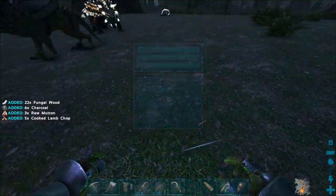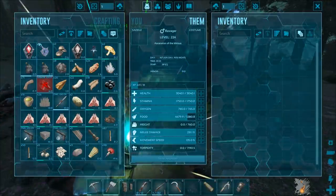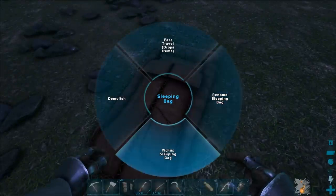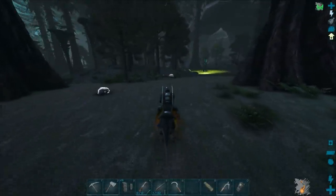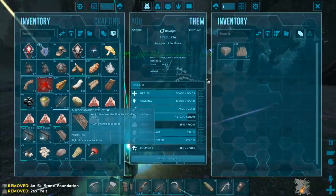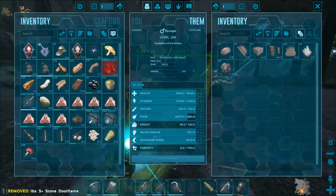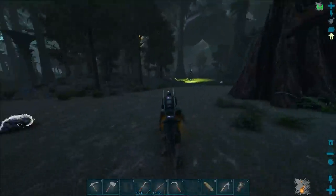We're back and our ravager is fully tamed. The stats are not fantastic on melee — it's got better stamina than mine but not great overall. Let's pick that up. I'm going to leave the anky here. Let me dump some stuff onto this ravager so we can run quicker.